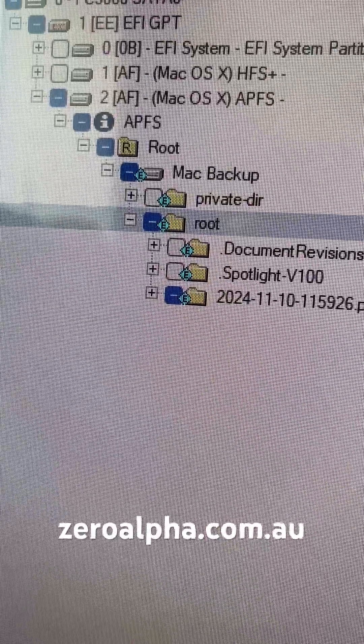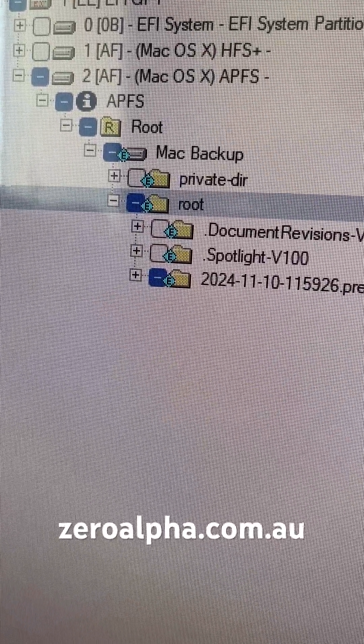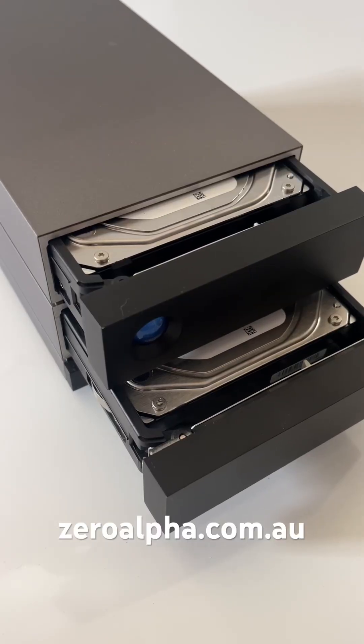Now we need to use special software to join both of these hard drives back together from the LaCie so we can see the data and file system again. If you need data recovery from a LaCie external drive, visit our website for details.